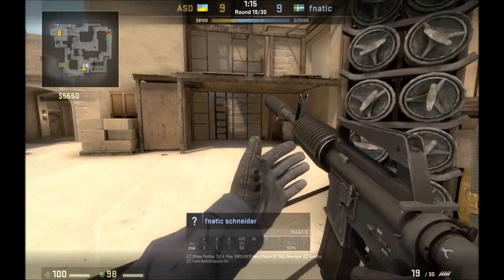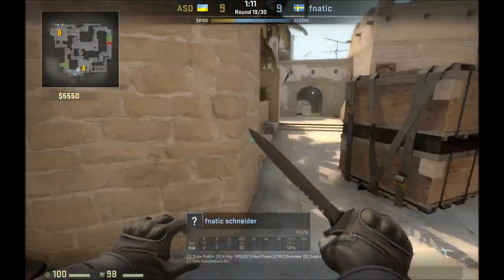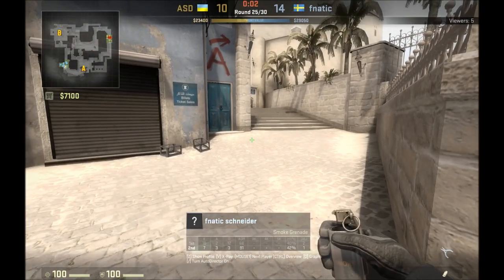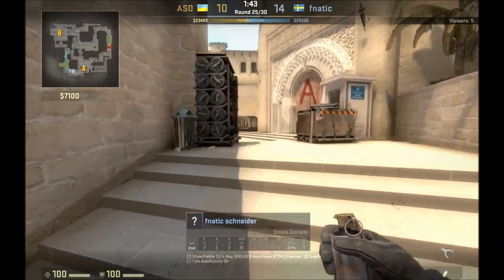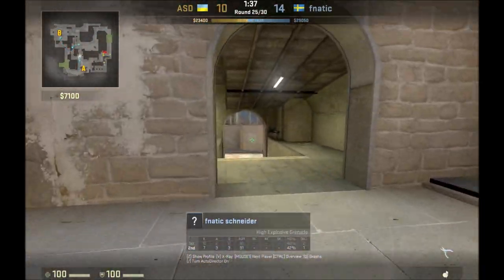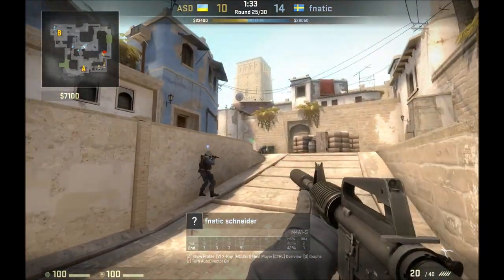I think they kind of knew at this point that everything was really oriented more towards B side. Here he smokes A ramp and crosses — this is actually a reasonable time to point it out. Notice how he crossed E steps there; he smoked ramp and crossed it.